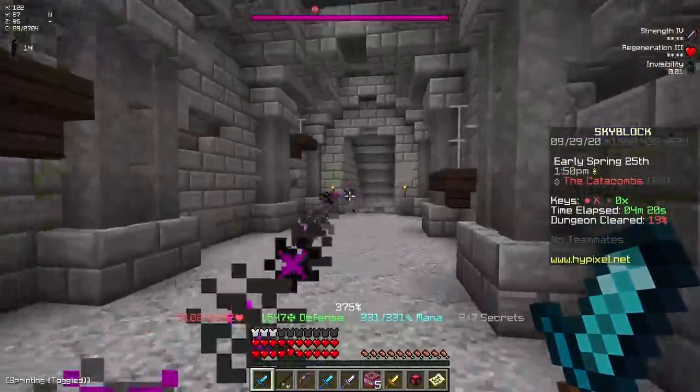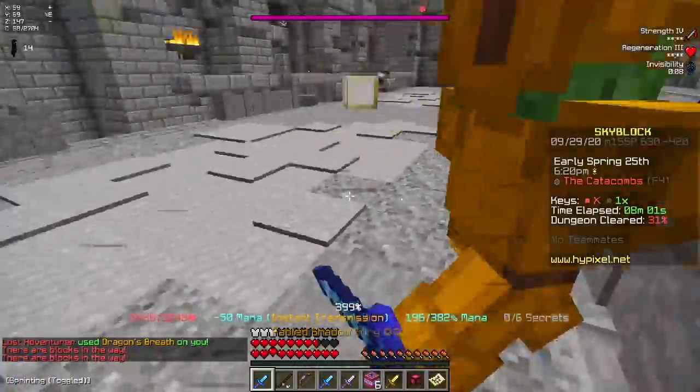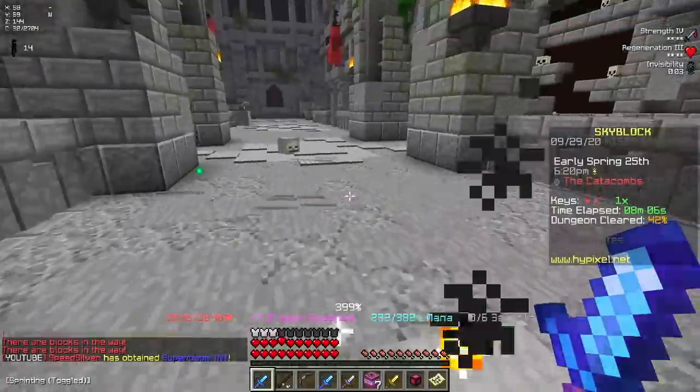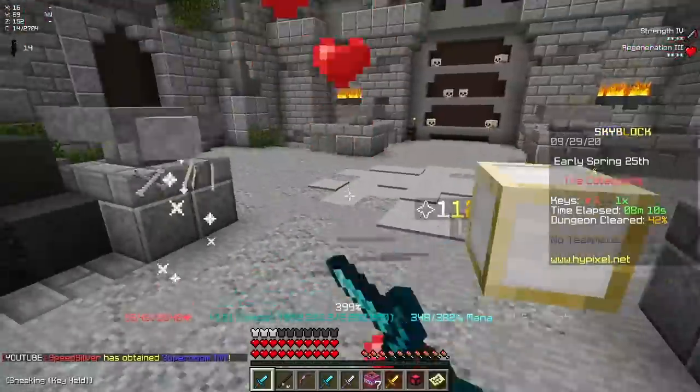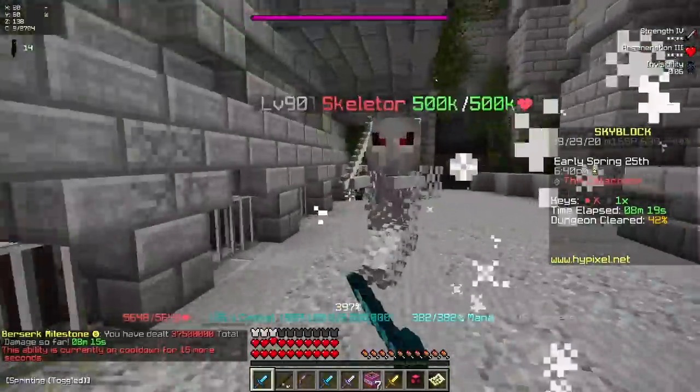And I still need to collect secrets and stuff, so I don't really know how I'm going to do that, but I guess we'll just see. Okay, we're going to fight this Lost Adventurer here. I think this one's going to be slightly easier to kill because it's not in its own dedicated room. I just can't believe this is floor 4. I actually couldn't even do this floor a while ago, and now I just solo without even having to try.